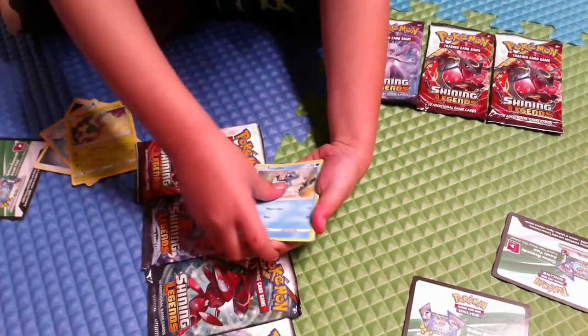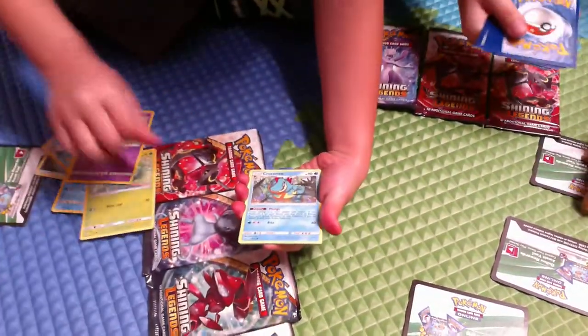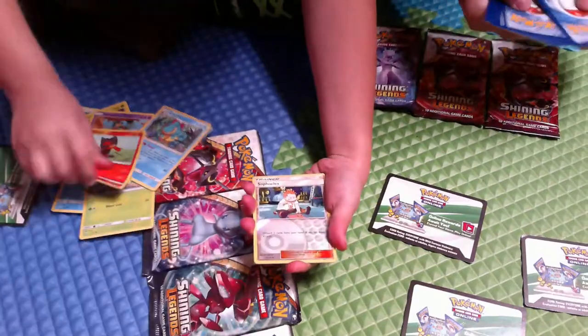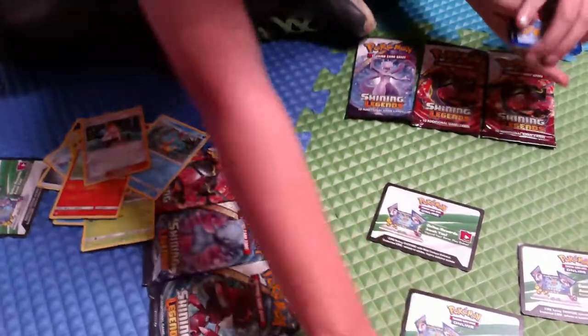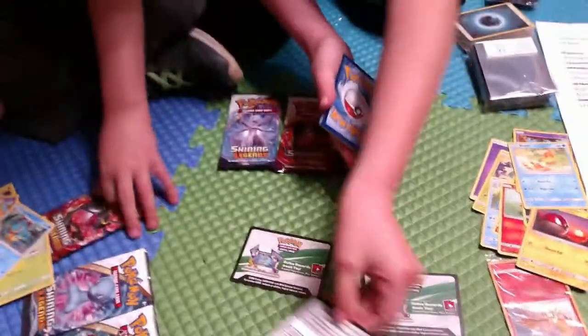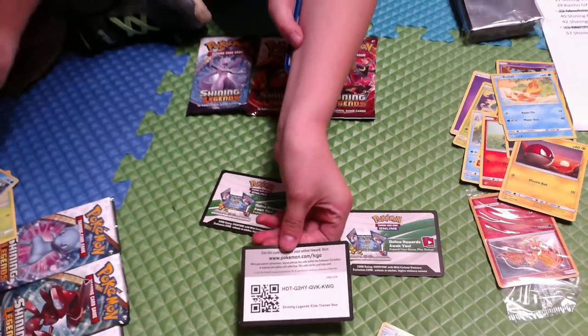Carbon, Totodile, Gullet, Croconaw, Lean reverse — Water holo Raikou! Okay, I get to give away my Mewtwo code.